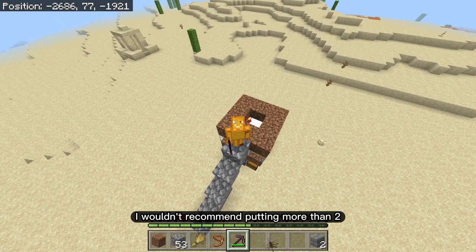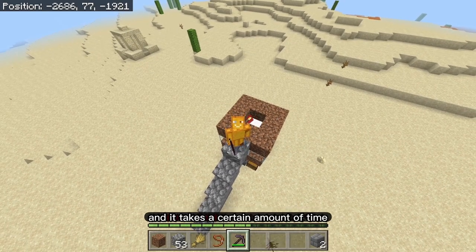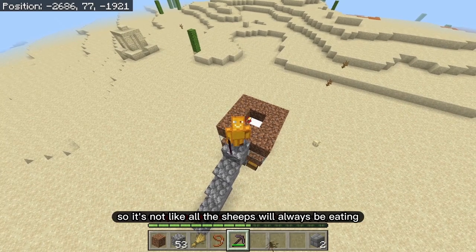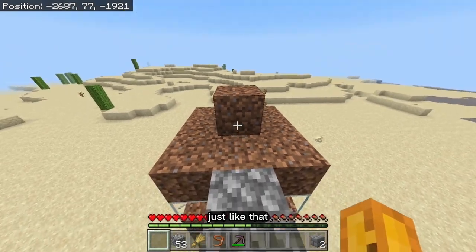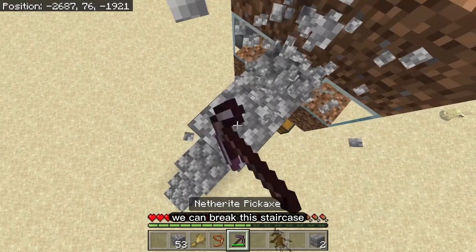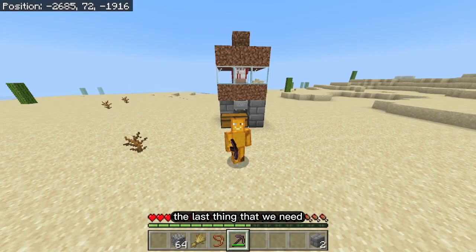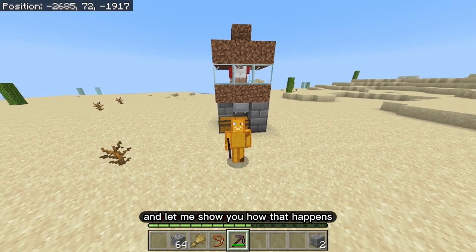I wouldn't recommend putting more than two or maybe three sheep in there, because having too many could cause lag and it takes time for the grass to grow back, so not all sheep will always be eating. Now to finish up, place a dirt block above the torch. Break down the staircase — you don't need it anymore. The last thing is to turn these dirt blocks into grass blocks.